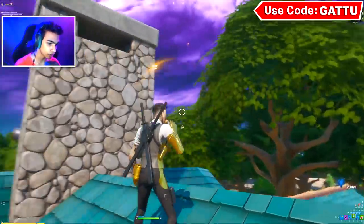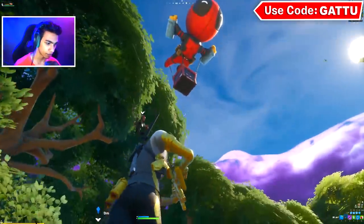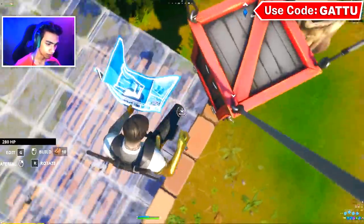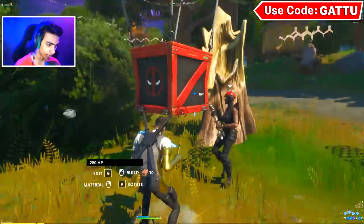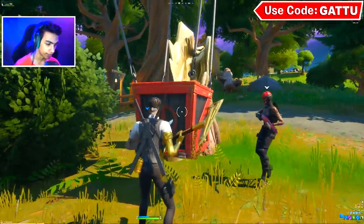You guys will hear a sound, and as you can see on the map there are actually a lot of supply drops dropped in nearby. So now I'm just going to wait for the supply drop to come down, and once it drops in you guys can simply go ahead and pick it up just like this — you just got to go ahead and search it.